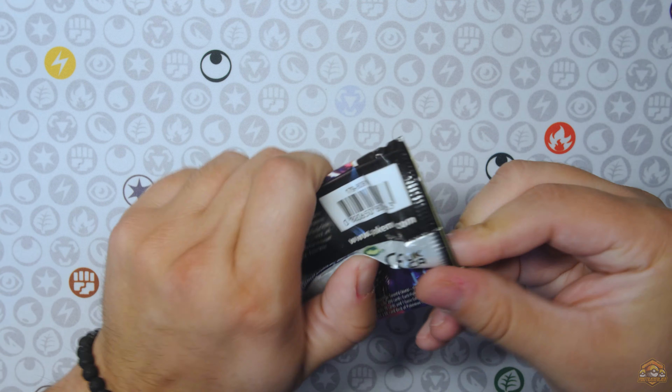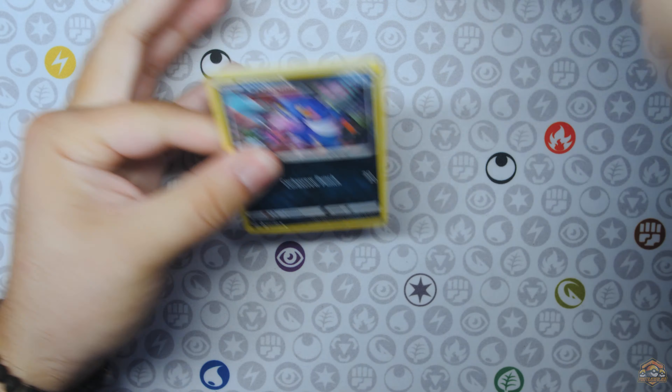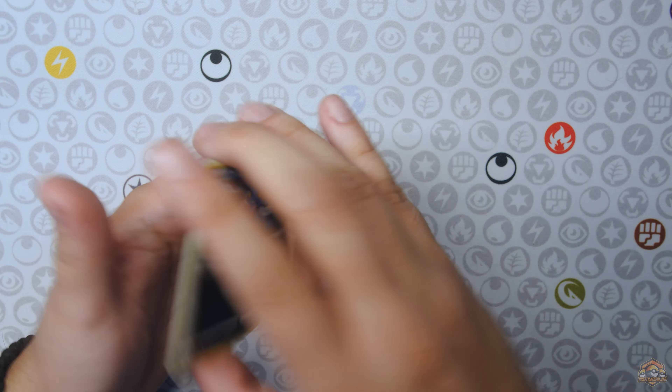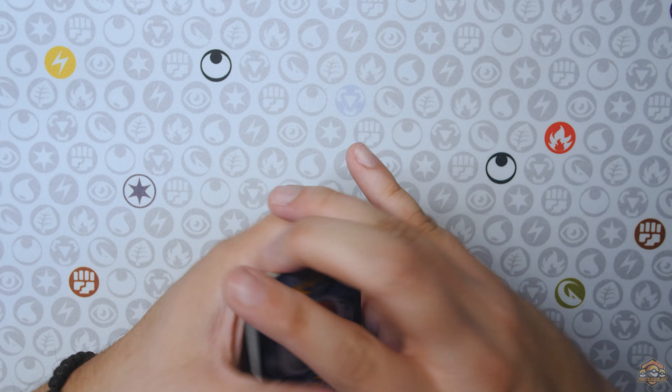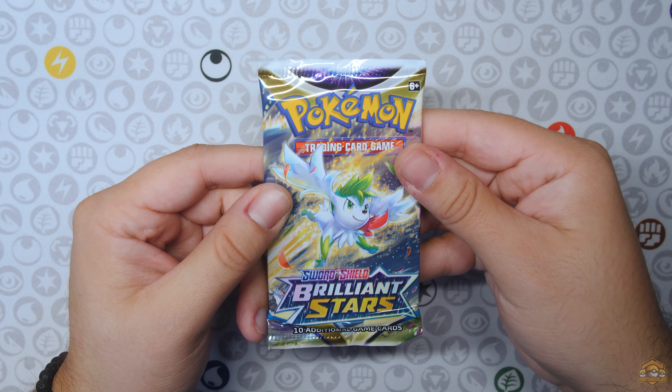Alright, next Fusion Strike pack. Come on, let's get a hit out of Fusion at least. Oh my gosh — the code card was flipped to the other side. Well, that does it! Let's see what it is — Carvanha and Arcanine. Alright.